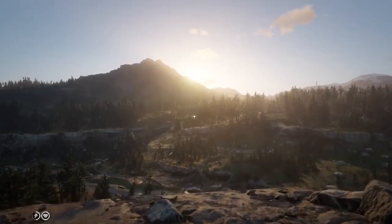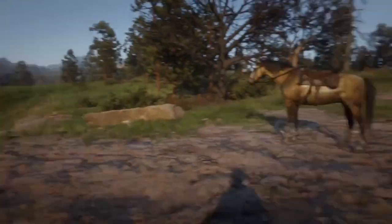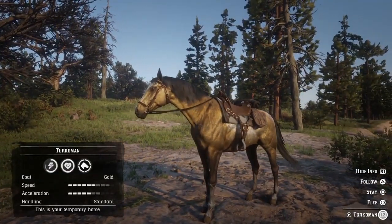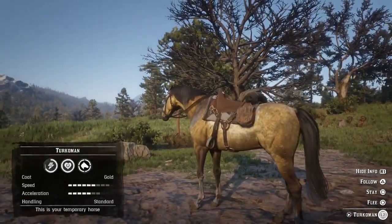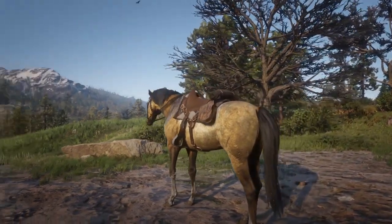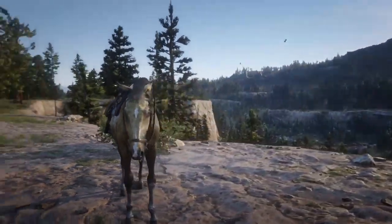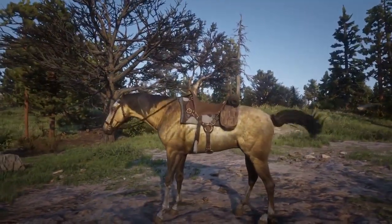For my number one — you probably guessed it — it's my favorite horse of all time: the Turkmen. The stamina is good, the health is 10, and the speed you can bump up to an 8 or even a 9. The acceleration you can bump up as well. It's just my favorite horse. This coat — the gold coat — is a cool looking coat, probably one of my favorite coats in the game.